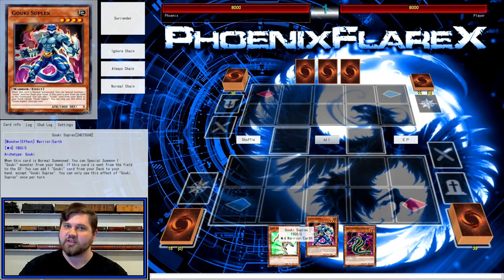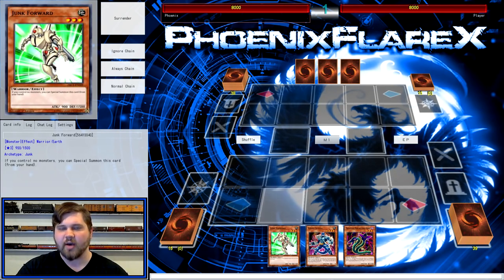So cards like Junk Forward, Instant Fusion, Marauding Captain, Goblinburg, Blue Mountain Butterspy, what have you. Alternatively, this combo is possible with any two monsters that equal level 3 on board to make Invoker to summon a Goki from deck. So those are two ways to start the combo.